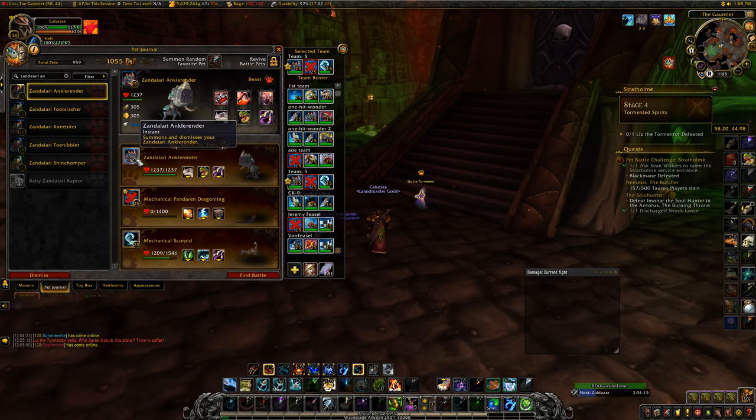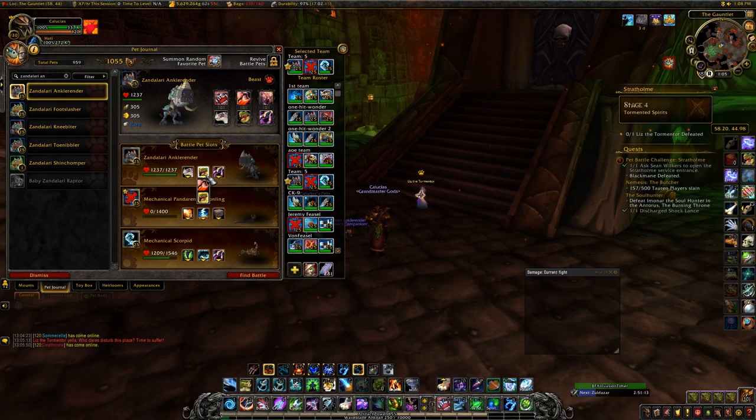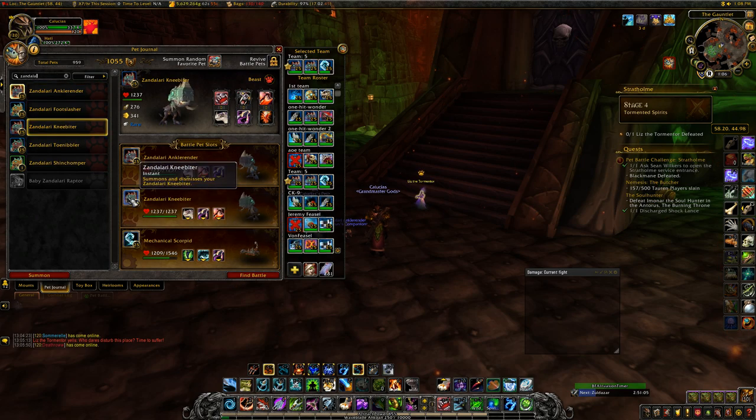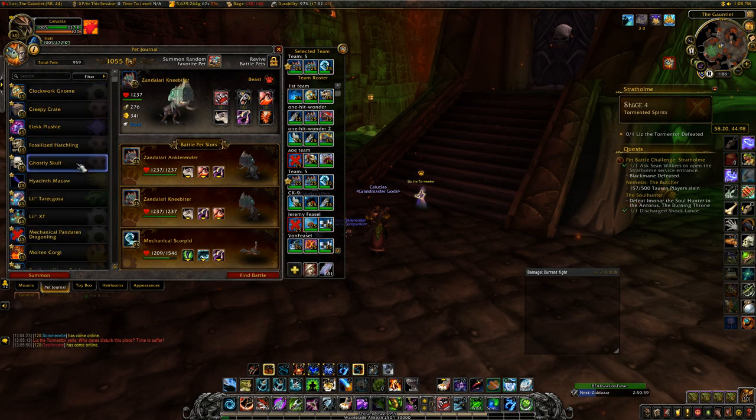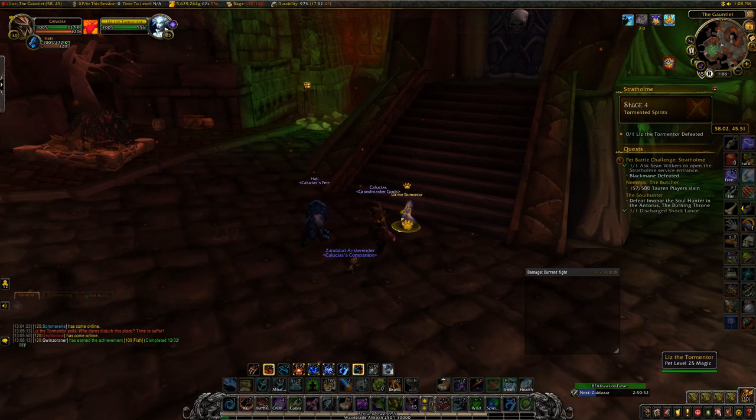Now for the next boss pet, Liz the Tormentor. I used my Zandalari Ankle Render with Hunting Party, Leap, and Black Claw, and my Zandalari Knee Biter with Hunting Party, Black Claw, and Leap. I'd highly suggest getting these pets since they're very good for taking out any boss pet. You can pick anything for your third pet — I did actually use it, but I didn't really have to.